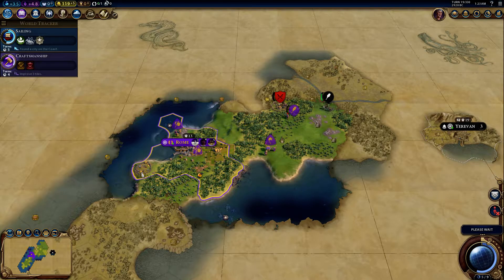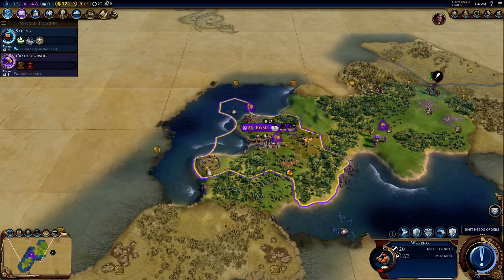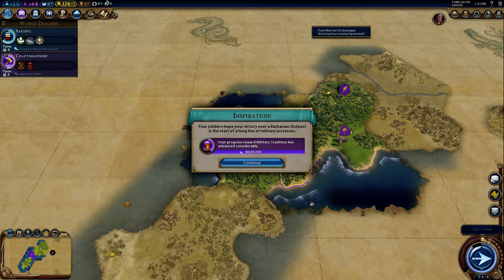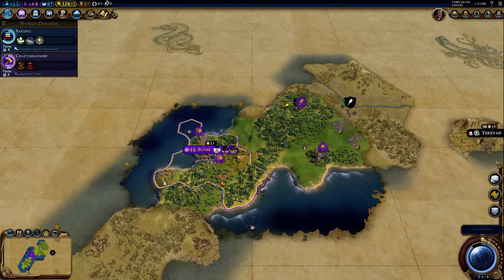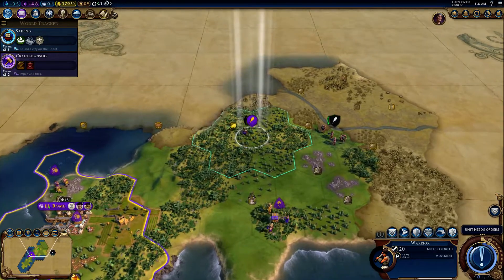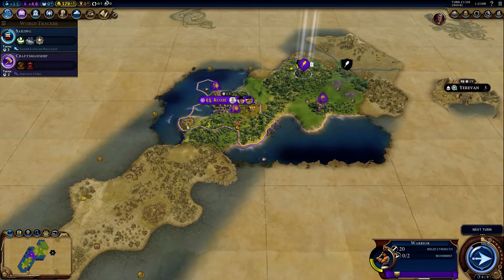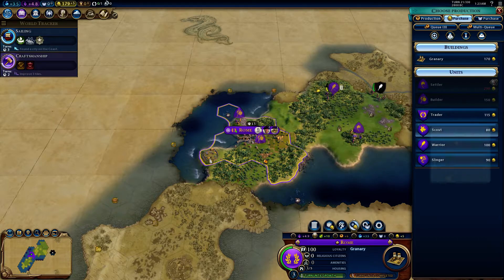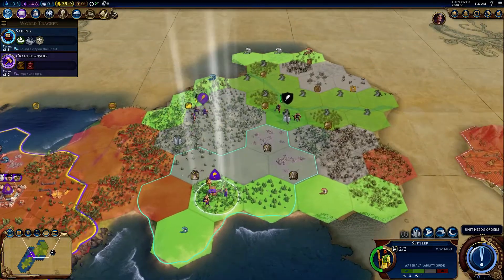So with the loyalty mechanic, if you made a city right in the middle of another civilization's territory, you could end up losing it that way. Let's promote him and try and get some of his health back. Can we buy a warrior? Yeah, we need to take care of that before it becomes too big of a problem.